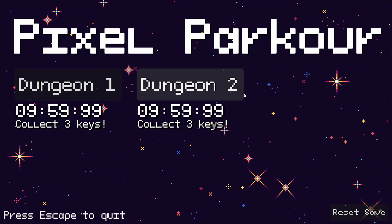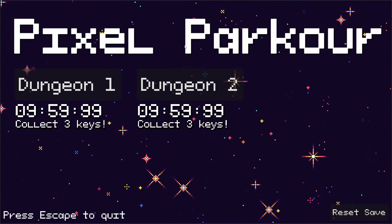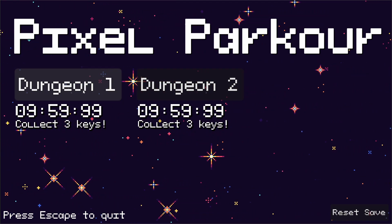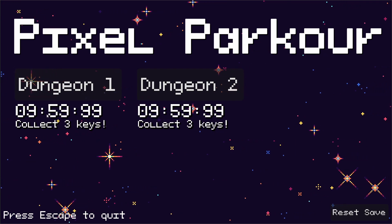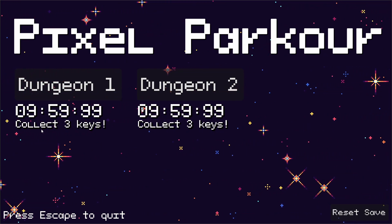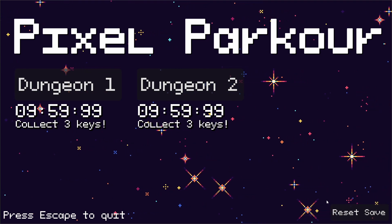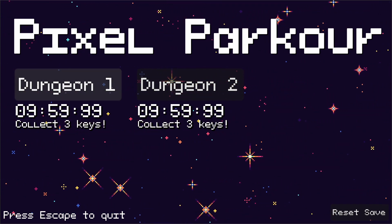When you boot up the game you get this nice title screen. It's got a scrolling background, the title of the game, and your level select. Currently there are two dungeon levels that you can choose from, and below each level you get some stats — your personal best time for each level, and an indicator of whether or not you've collected the level keys. I recently reset the save, so we don't have any data. Let's go ahead and open up a level to get started.